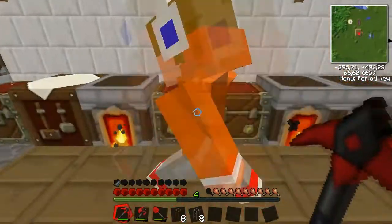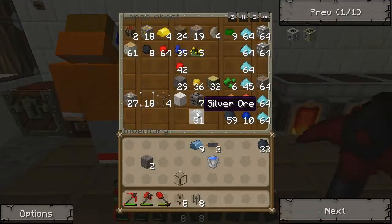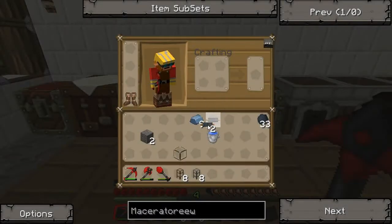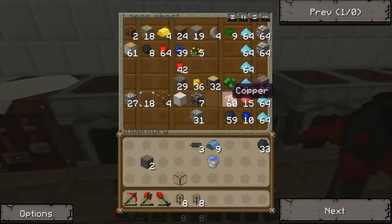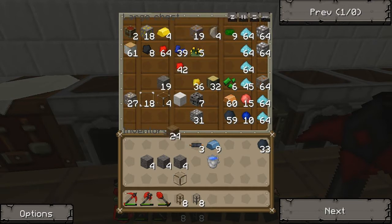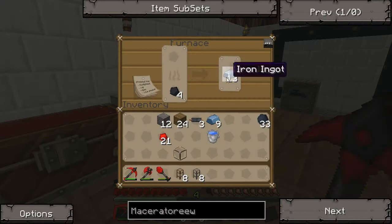We also want something to drive the pipes and pump out the stuff — that's called a redstone engine. To make that, we need to make some pistons. We're gonna need some stone, redstone, and iron. Wood on top, cobblestone on the sides, iron in the middle, and redstone under that — and you got pistons.